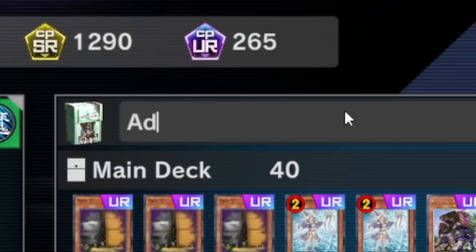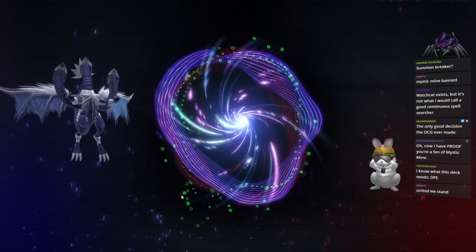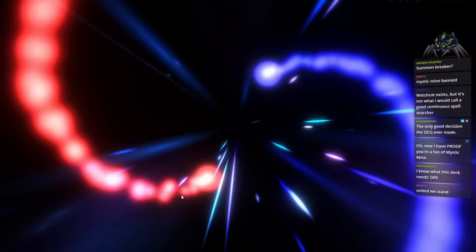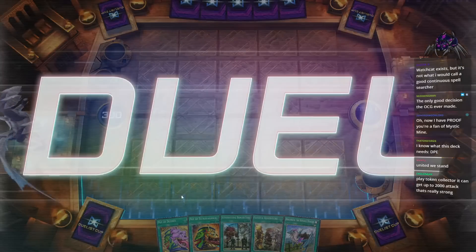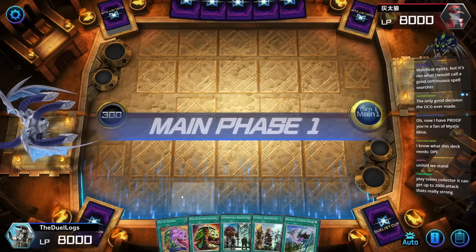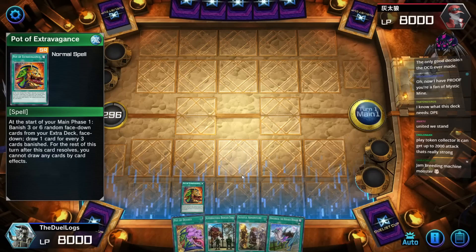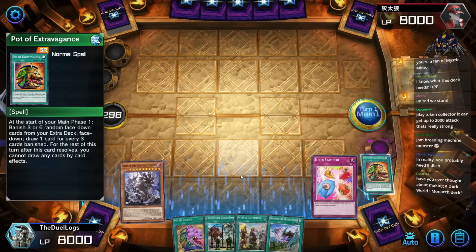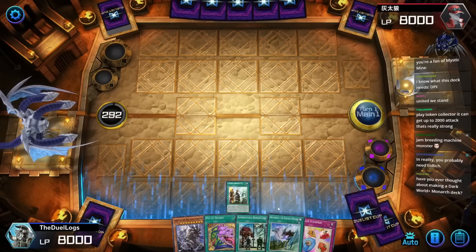Add Venture, jam. There we go. I know what this deck needs: DPE — Destiny Hero Destroyer Phoenix Enforcer — with Skill Drain. United We Stand, play Token Collector, give 2000 attack, really strong. I might play United We Stand. Pot of Extravagance, give me two cards. I'm greedy. Excellent.